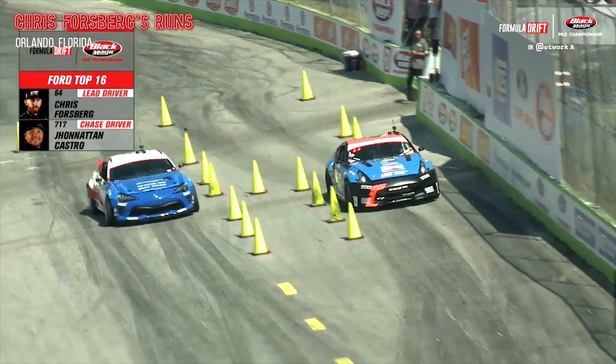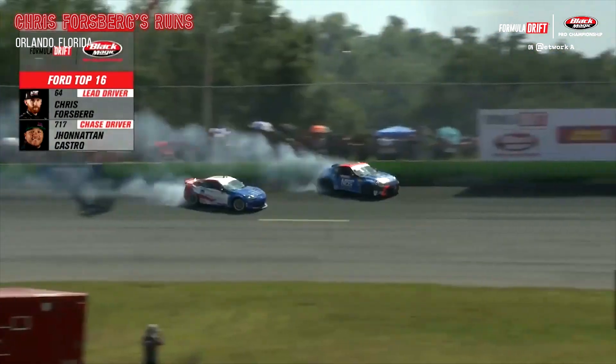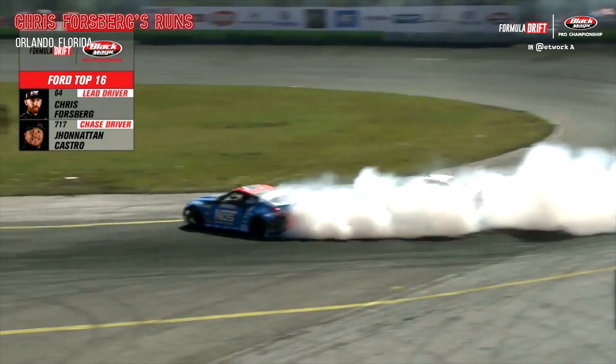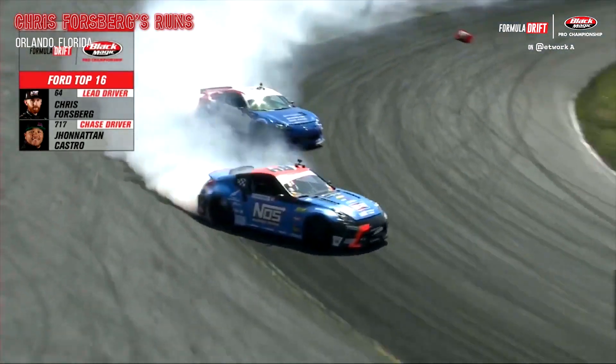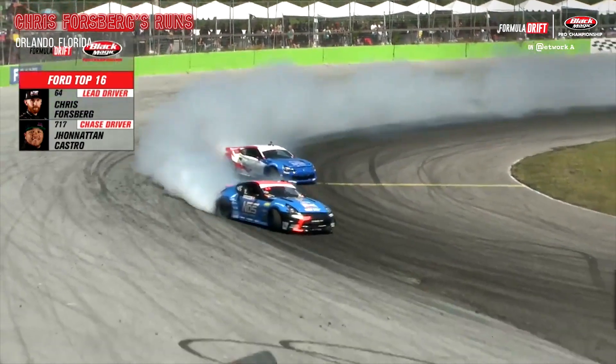Chris Forsberg with a clean start, no cones hit. The VQ-powered 370Z gets up on the bank and looks like it even taps the wall — look at the replay. Castro right there ducking in that smoke signal. Forsberg rocking away, Castro getting out of shape, takes out that front clip. Forsberg exceeds the line just a little bit but then gets back into the fold.